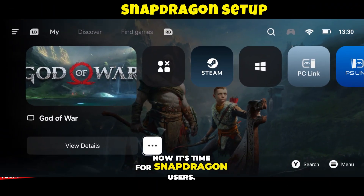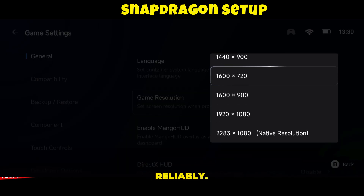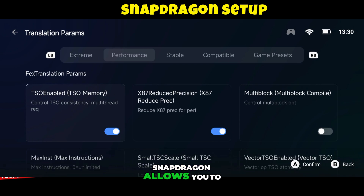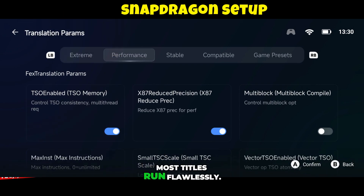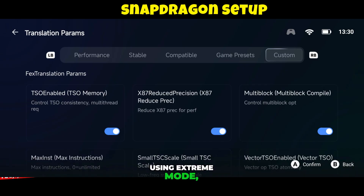Now it's time for Snapdragon users. In the General settings, you can select a higher resolution because Snapdragon devices handle increased load much more reliably. Then head to Compatibility mode and choose the latest Proton driver. Under Translation options, Snapdragon allows you to run games in Extreme mode or Performance mode. Most titles run flawlessly, but if anything crashes, switch back to Compatibility mode. Also remember to enable Multithread when using Extreme mode, as it boosts performance significantly.